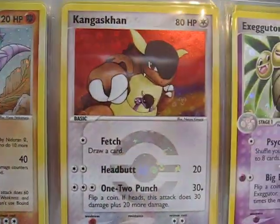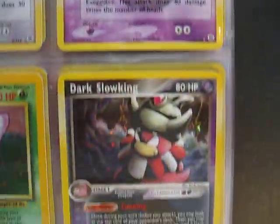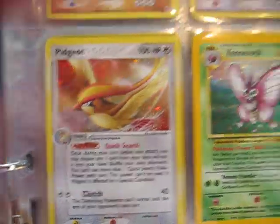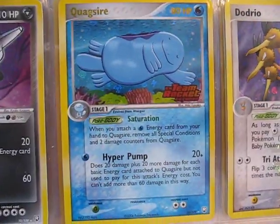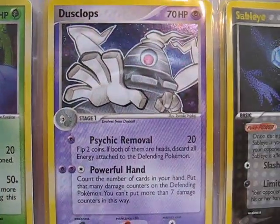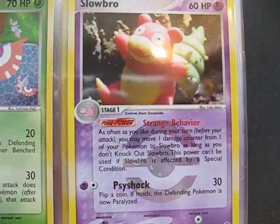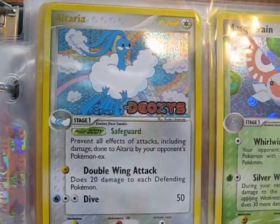Nidoking, Kangaskhan, Exeggutor, Dark Slowking, Venomoth, Pidgeot, Dodrio, Quagsire, Dark Steelix, Beedrill, Dustclops, Sableye, Slowbro, Masquerain, Altaria.